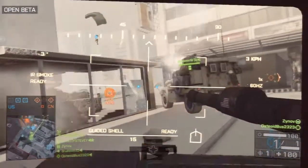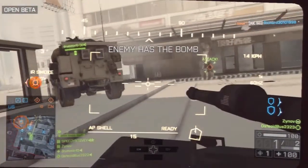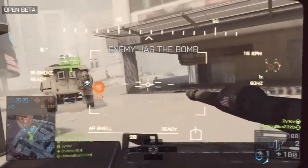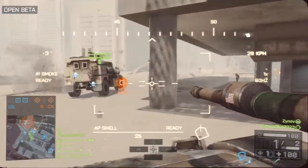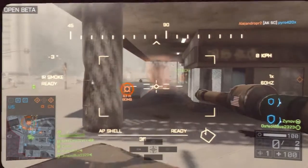I can see some problems arising from this game type, however, such as putting C4 on the bomb and just camping it, or taking the bomb and hiding in the tower. If you guys enjoyed the video and want to support it, take one and a half seconds to leave a like and make sure to subscribe for more Battlefield 4 tips and tricks.